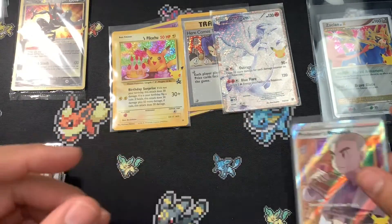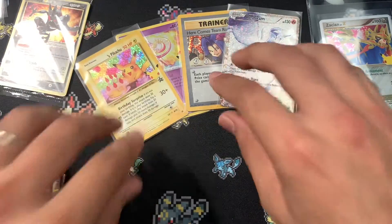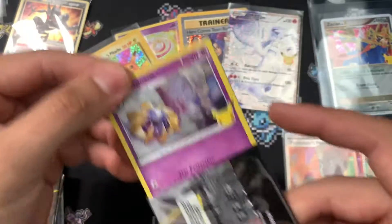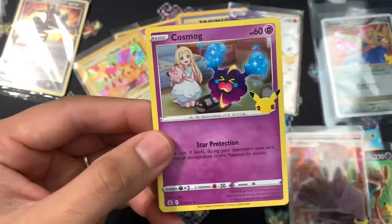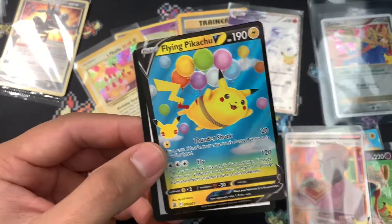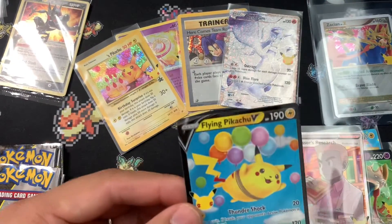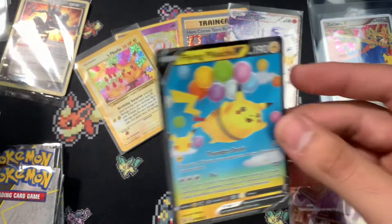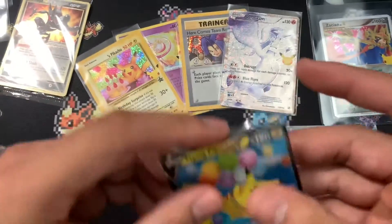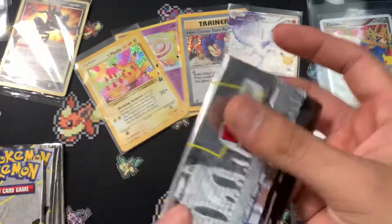Again, we are not doing the whole master set — we are only doing the listed cards of the set, so no classic collection Cosmo, Dialga, or flying Pikachu. We want the V-Max Surfing Pikachu — that is the only card we're missing now. It's supposed to be a very common card... supposed to be.